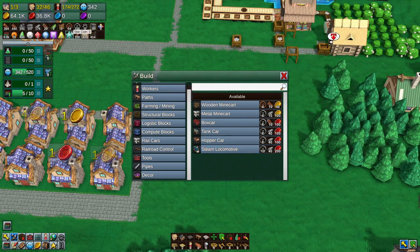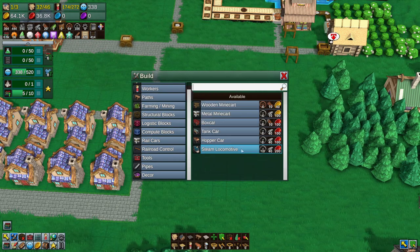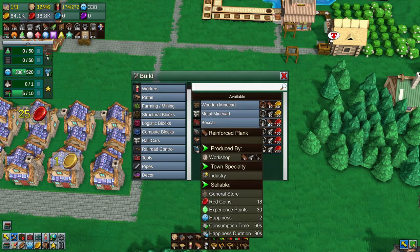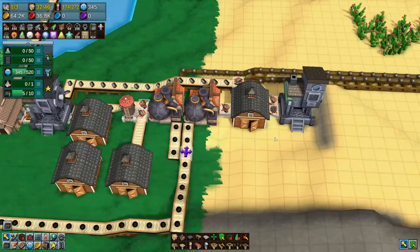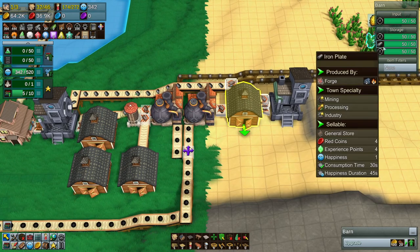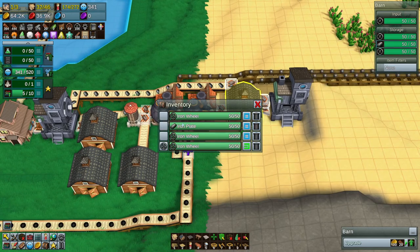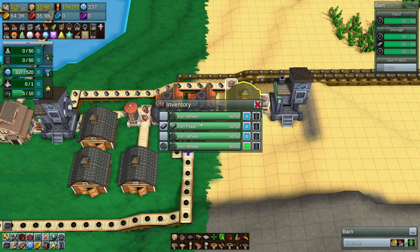How much iron do we have right now? 176 iron. So in theory we could make a whole bunch of these. These don't even take iron — they just take wheels, which we have 156 wheels. The wheels are going to actually be going into here, so I should filter this a little bit. I want this to stay as iron plate. These can fill up with wheels, but we have tons of them — we don't even need this many wheels.